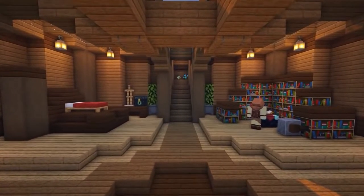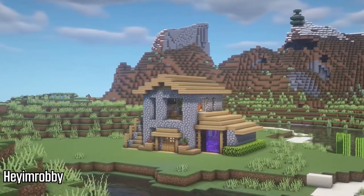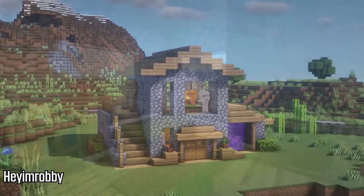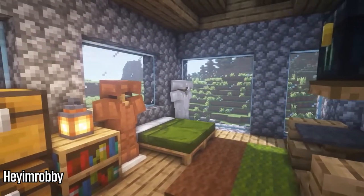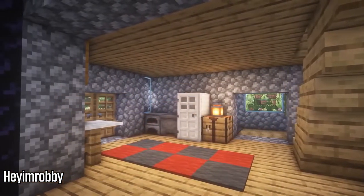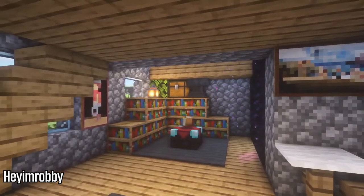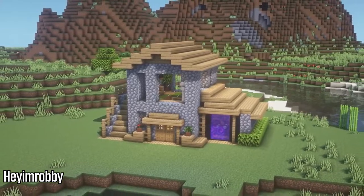First up on this list we have a creator named Hey I'm Robbie and he has built a very impressive cobblestone and oak house. What I really like about this is the complete simplicity of the materials that he uses. It's very easy to get these and it actually looks very good, especially since he does a good job with the interior. I really like the trapdoor shelf that he does and he's even built a little fridge. He does a lot on the interior to make it look very nice and it's all very simple blocks that you can get within the first couple days of your game.